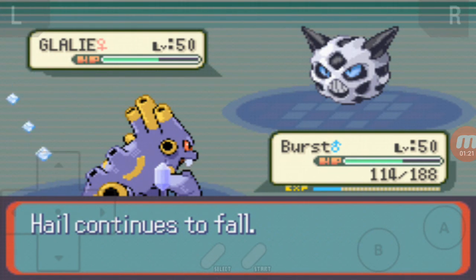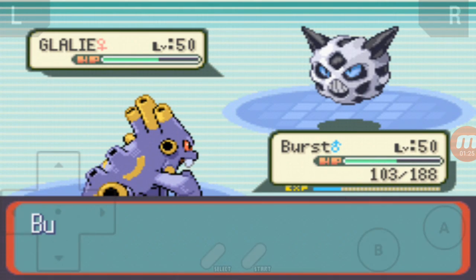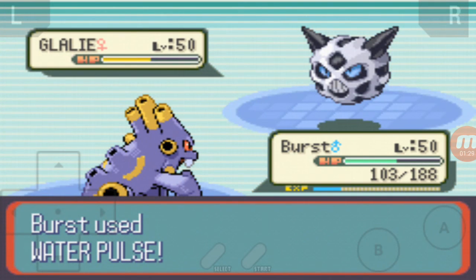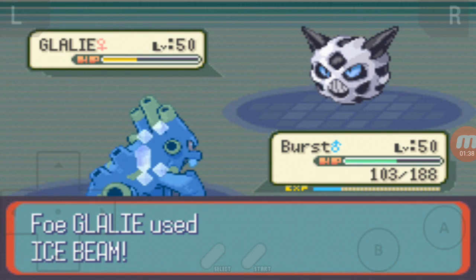That Ice Beam does a lot. We're pretty much the same level — the levels are catching up very fast. This is about our third battle. I'll save the Blizzards for the Dragon types. I might use Sceptile as well.